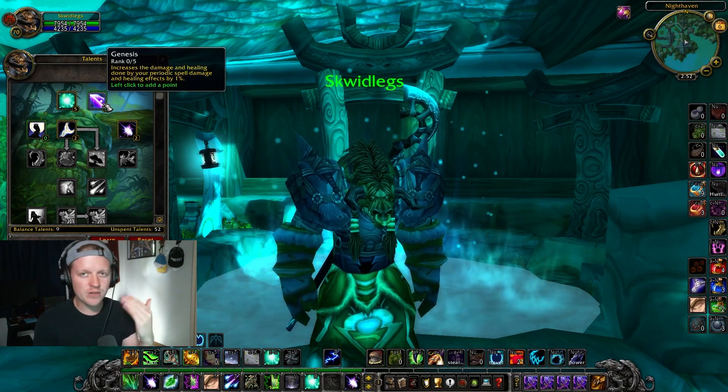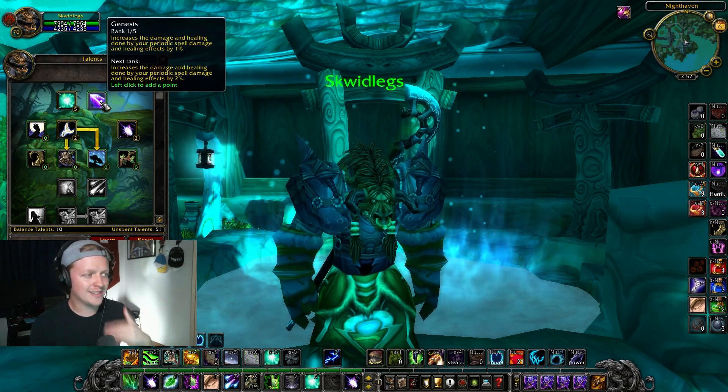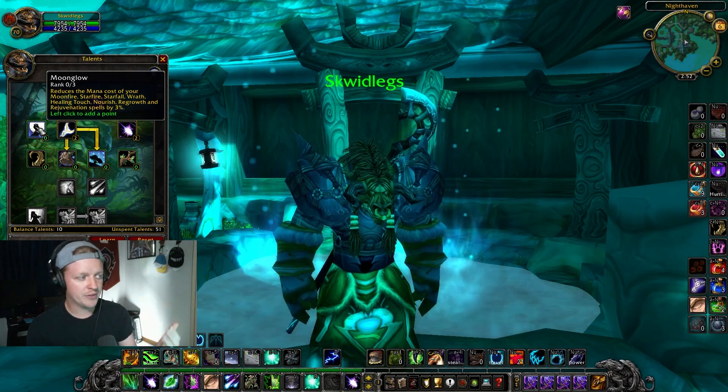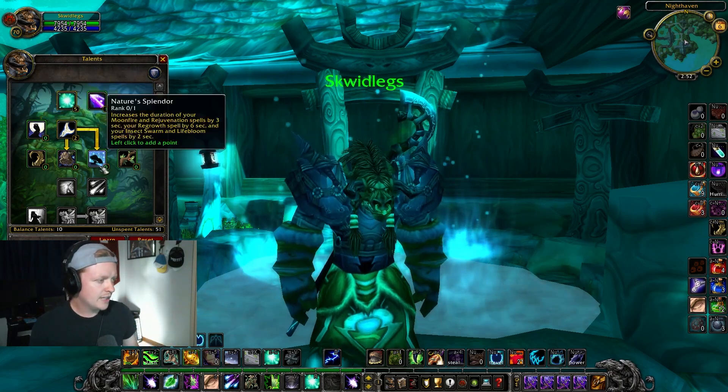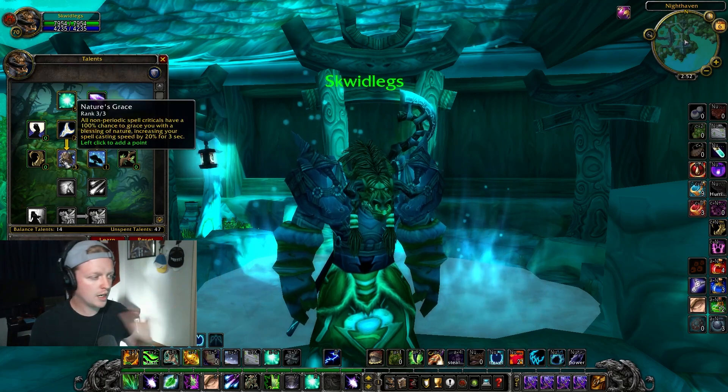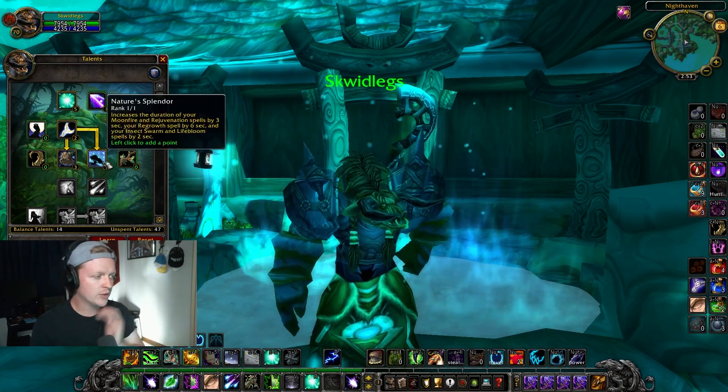Genesis is also a good filler. I kind of want to go full burst, so I'm going to use Genesis as a filler. If you need more sustain, go for Moonglow — it's a 3% reduction on a lot of your spells. Next up, Nature's Splendor and Nature's Grace — wonderful talents, great for Boomkin and great for Resto too.